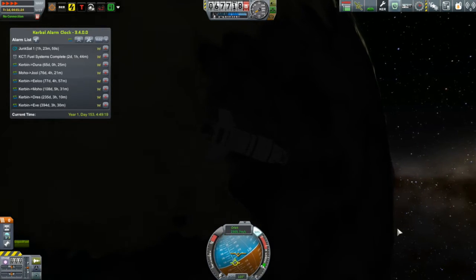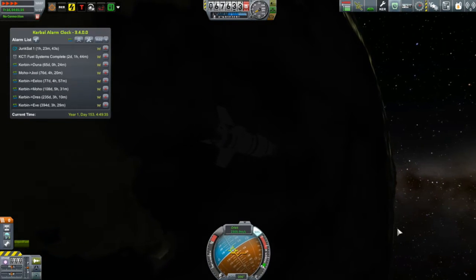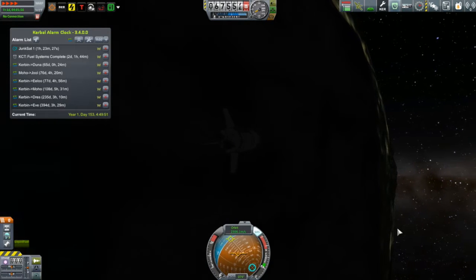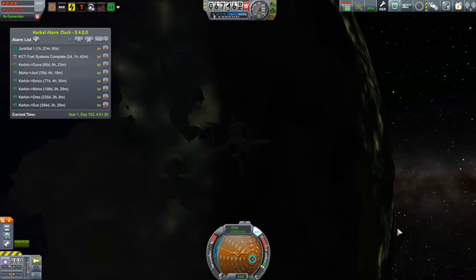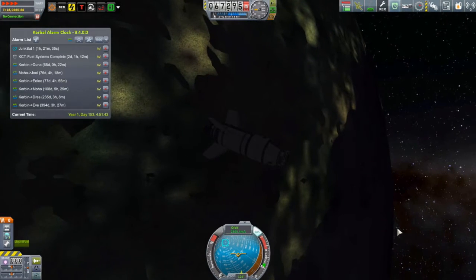Anything in low orbit has some atmospheric drag and it will take time to de-orbit. In Kerbal Space Program, above 70 kilometers you're magically in a perfect vacuum; below 70 kilometers you suddenly experience drag. Suffice to say that this took a while.